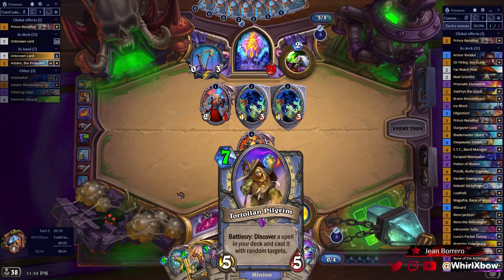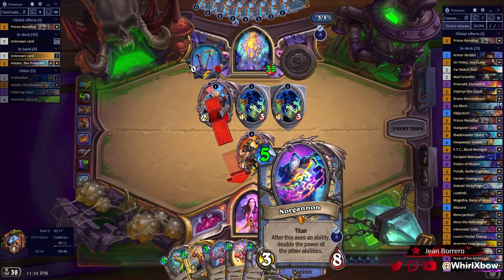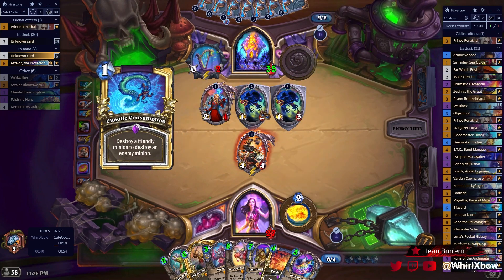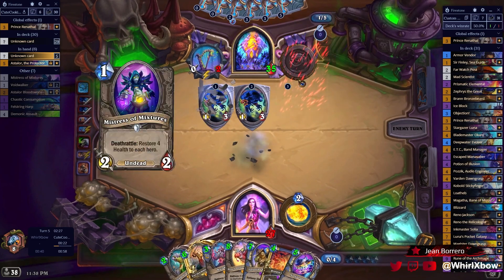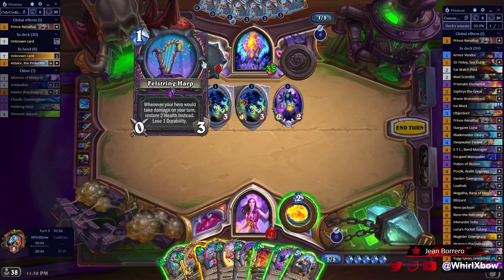Especially if he ends up trading all this stuff in and I go Titan — yield five damage to whatever he plays. Is he leaving the Thorsen up? If he's leaving the Thorsen up, I instantly win — discounting my whole hand twice. Kinda wanna steal this.